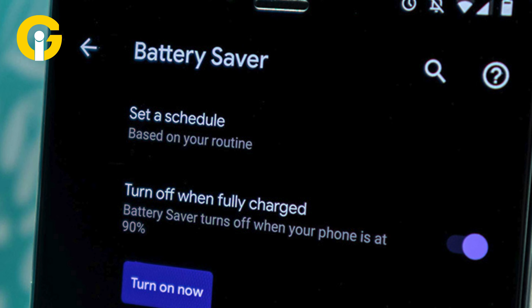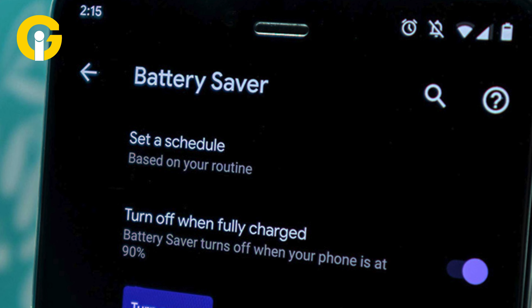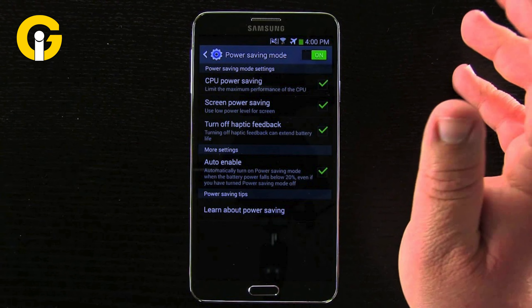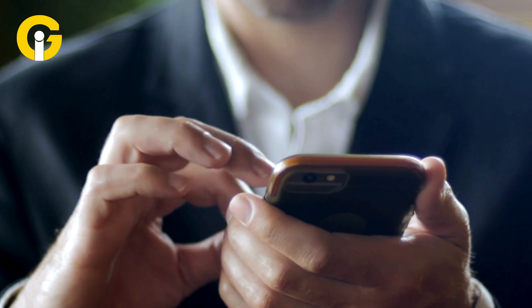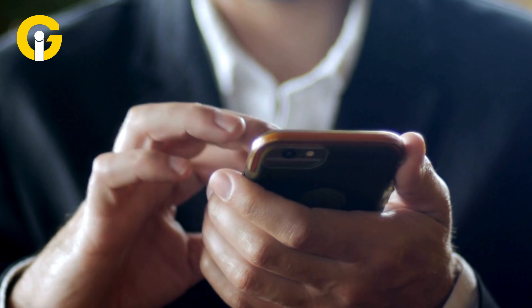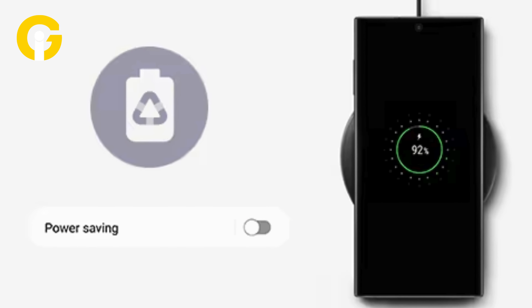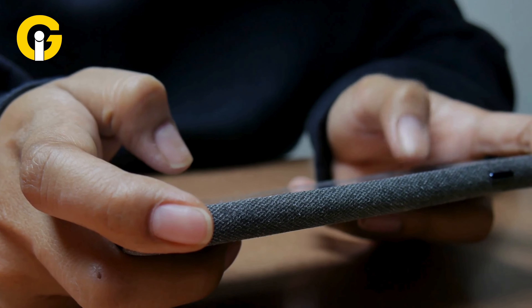Tip three: Disable power saving mode. All Android smartphones automatically enable power save mode when battery power is reduced. Your phone is likely to cut down on animation, processing power, and more to keep the device on for a maximum period. To prevent this issue, remember to disable power saving mode before playing any game, or disable it altogether.